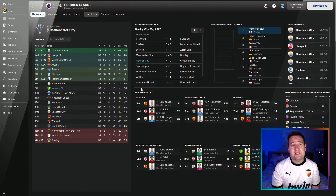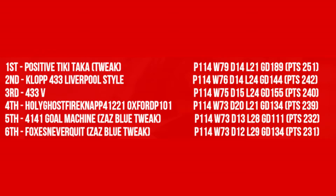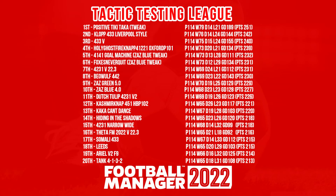Let's add up all the points and put it into the fun tactic testing league table. The Holy Ghost Fire NAP 4-1-2-2-1 Oxford P101 comes in at number four spot: won 73, drew 20, lost 21, goals scored 334, points out of 239. A fantastic tactic — especially with Man City, that was amazing.